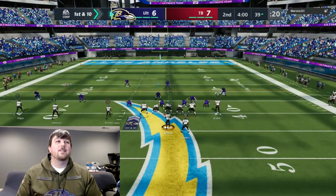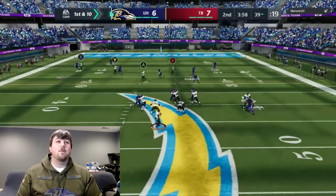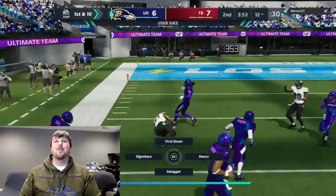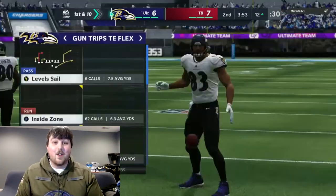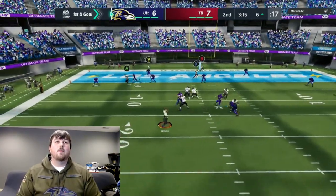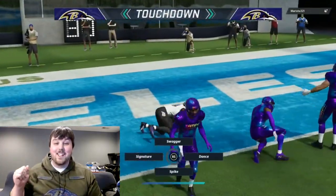I'm sending Darren Waller on a slant route against this PA Crossers — he's freaking so wide open, it's not even funny. Darren Waller, awkward fall down, first down, let's go into the red zone. We already got Diggs a touchdown — let's see if we can get Waller one here.